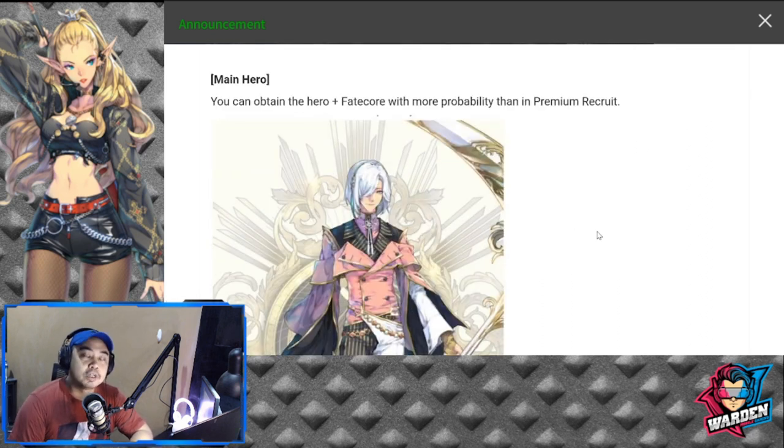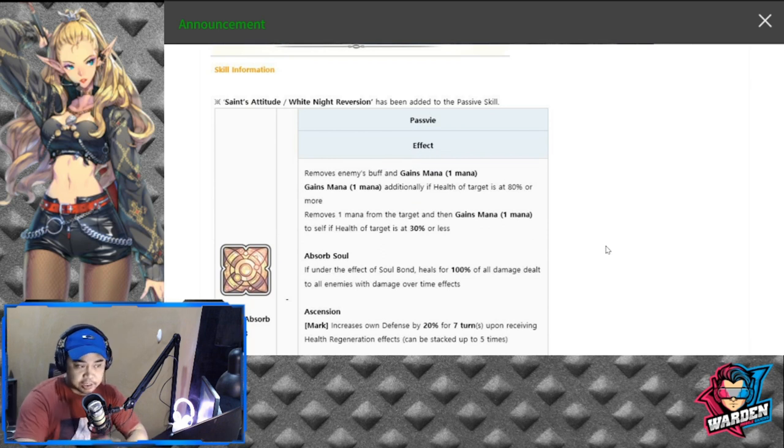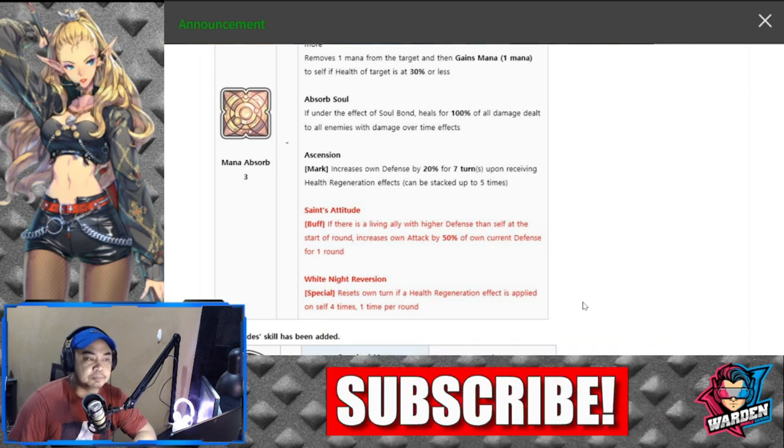The main hero is Kylak. To give my thoughts on the current version of FC Kylak, I didn't think he was really that impressive in terms of the initial release of his kit. For his passive, he has Mana Absorbed 3: removes enemy buffs and gains one mana. Additionally, if the health of the target is at 80% or more, removes one mana from target and gains one mana to self. If health of target is at 30% or less, Absorb Soul triggers — under this effect, Soul Bond heals 100% of all damage dealt to all enemies with damage over time effects. This effect is actually going to be crucial because he's dealing damage over time with most of his skills.